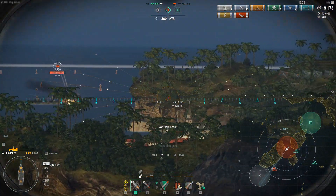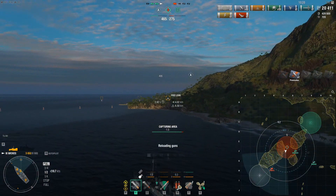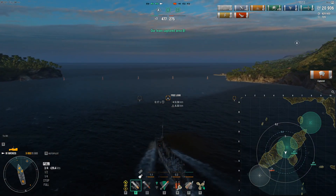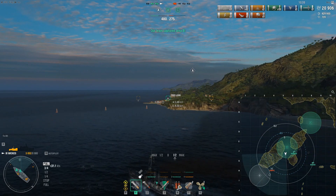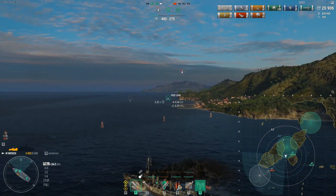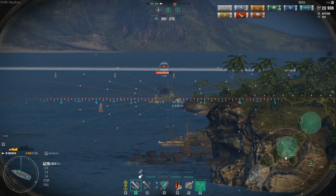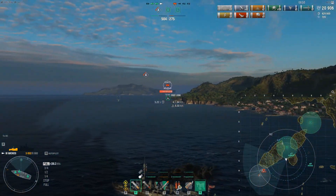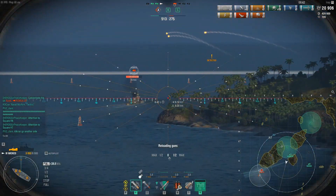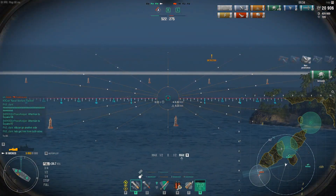He missed, which is good for us. Another thousand damage, and now we know we can continue this press. Unfortunately he's no longer spotted so we can't shoot over the island, but as we get around the edge of the island we'll engage him again. When he's retreating, it's harder for us to hit him because we have to get closer, and it gives him all the advantage — he does have heavier caliber guns with much better HE damage. At eight kilometers and not headed directly towards him, it's fairly hard for him to hit us with significant salvos.